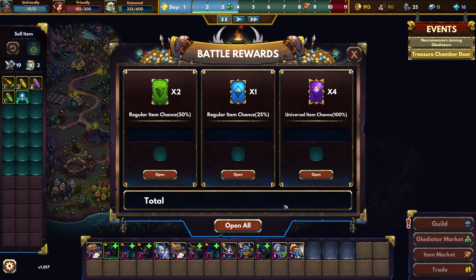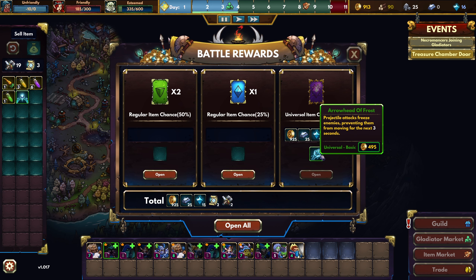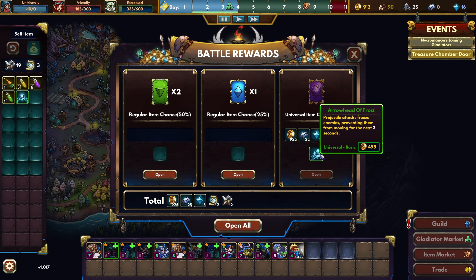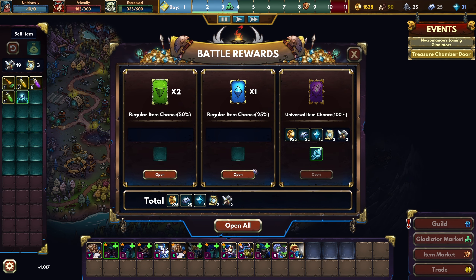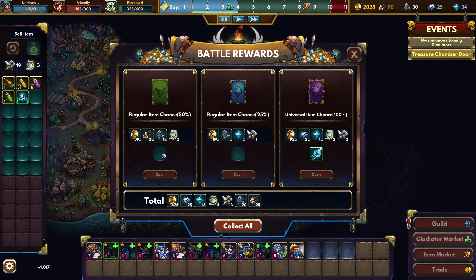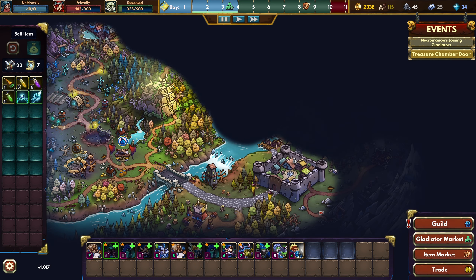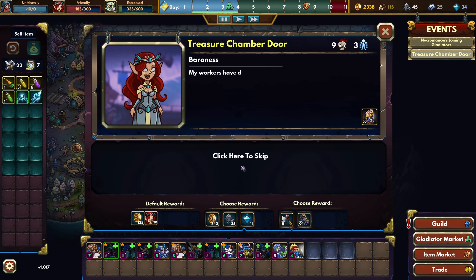Looking good. Let's see and now we can take the rewards — we leveled up. Arrowhead of Frost: projectile attacks freeze enemies, preventing them from moving for the next 3 seconds. That sounds extremely good on the archers — 3 seconds is a lot. That is really good, I like that a lot. We didn't get the item unfortunately, and we didn't get one here, but that was worth it — this is really good.